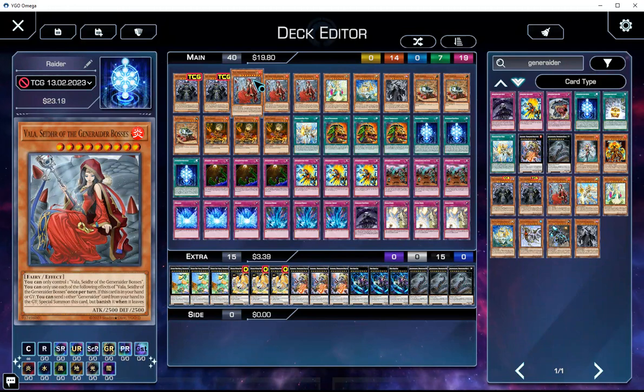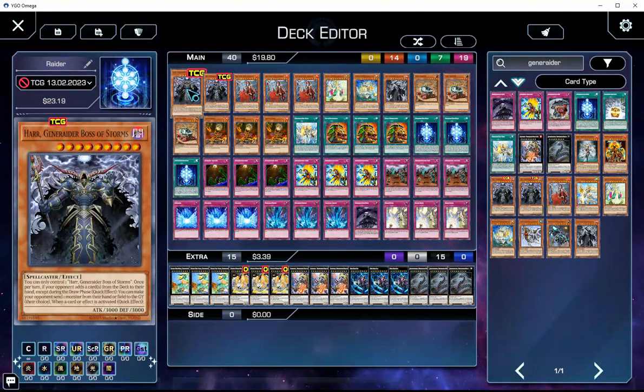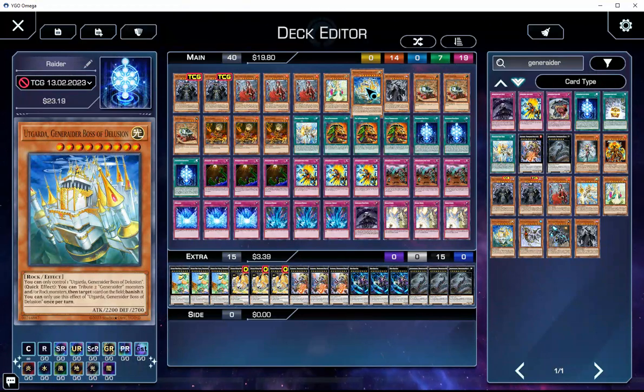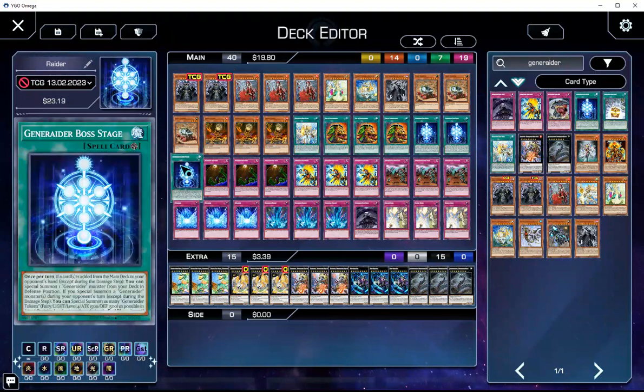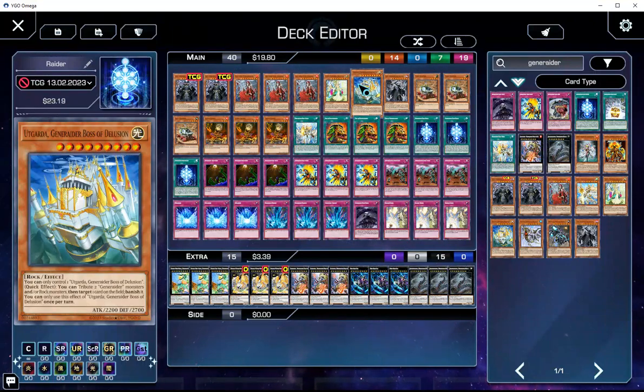You can search your Vala if you need to. Playing one Utgarda — this is another boss monster you're able to play. Instead of the omni-negate from Haar, it is a banish. Essentially, you can tribute two Generaider monsters — all of them do that, by the way, and the monsters are supposed to be the tokens coming off Boss Stage — and then target a card on the field and banish it.